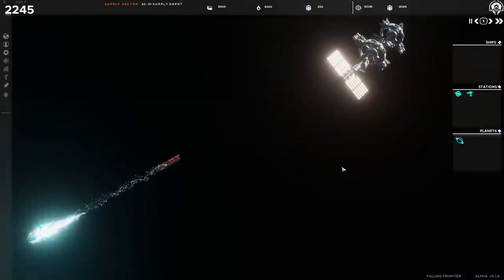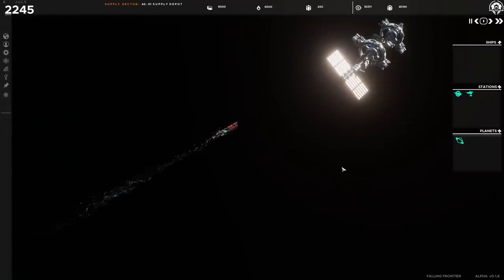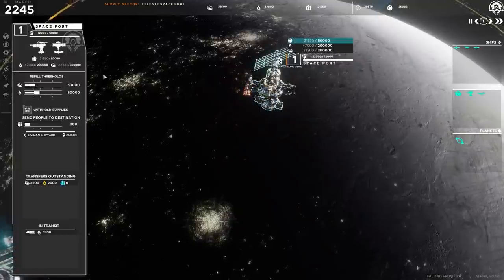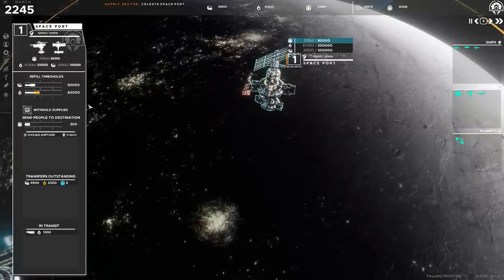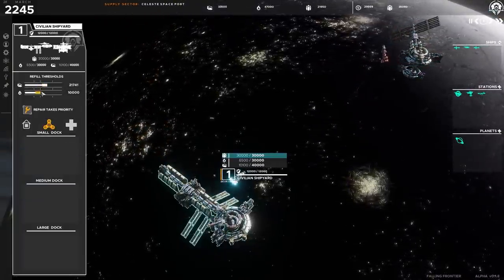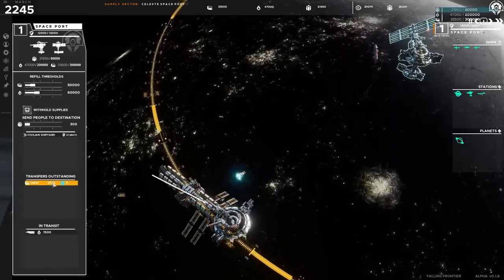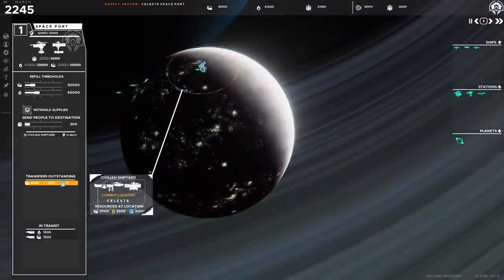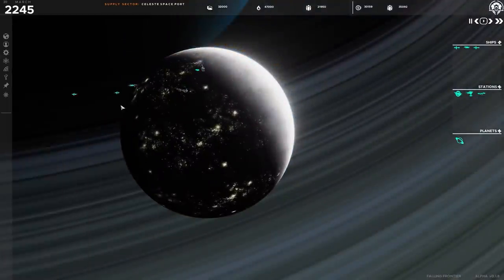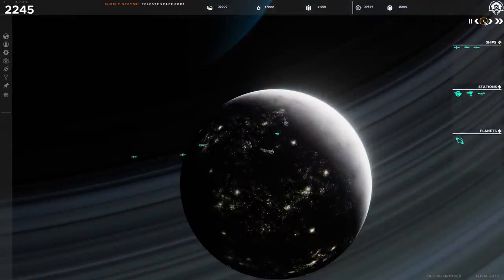Falling Frontier seems to avoid the old RTS trope of zerging with hundreds of ships under your control. Instead, each ship is its own powerhouse with full crew and resource requirements. It's important to ensure your ships have the much-needed resources on board to maintain ammo, fuel, and even food for the crew. Supply lines then need to be built, and losing a supply line can mean disaster for your fleets.